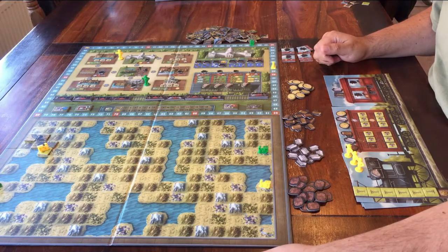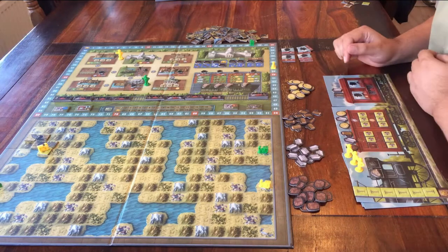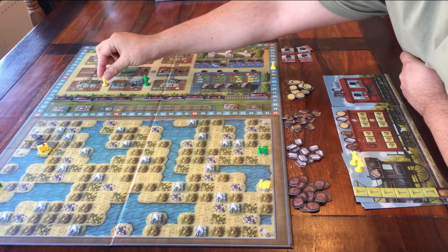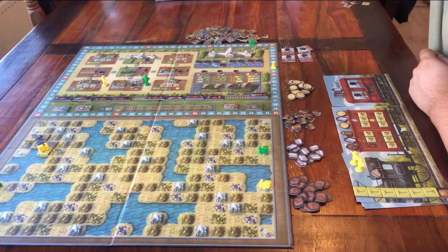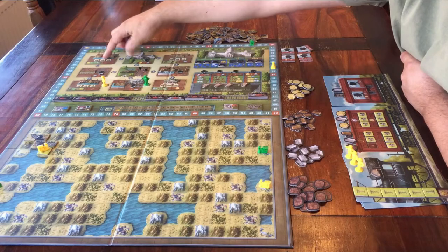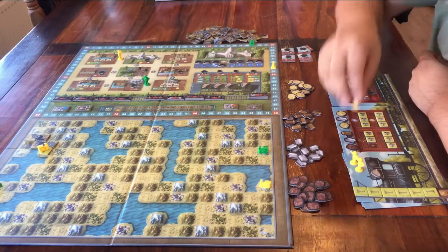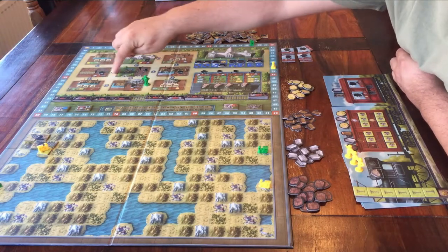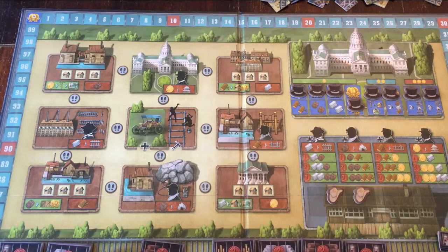How do you play the game? What do you do when it's your turn? That's quite easy. When it's your turn, you either place one of your workers on the board and do an action, or you take back one of your workers that was already on the board and do an action. When you place a worker, you put it on one of these spots in between the actions, and then you can decide which one of the two actions you want to do.